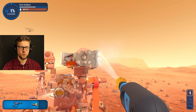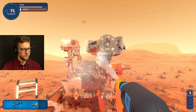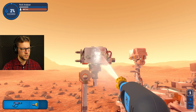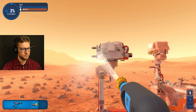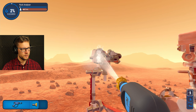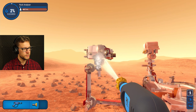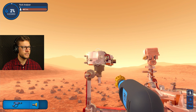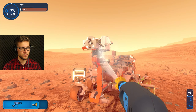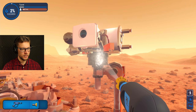By the way, who cleans the rover on Mars now? That thing is dirty indeed. We should probably send one of the best power washing experts we have on earth, someone who can get the job done. It's in the left upper corner — it's a rock analyzer. That's what the thing is.